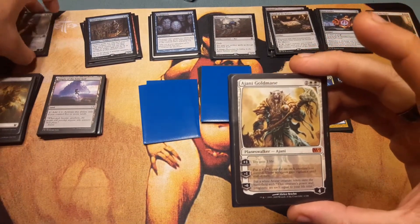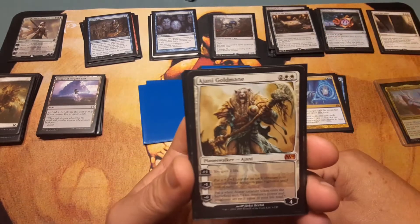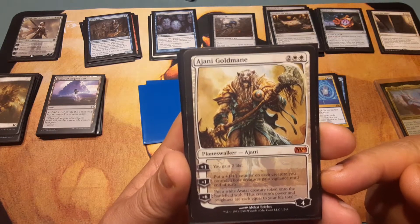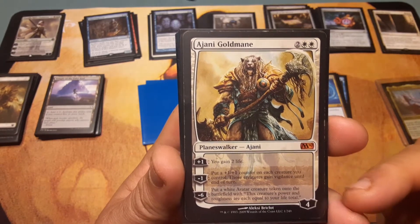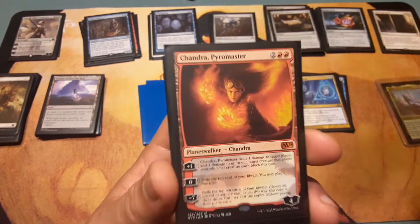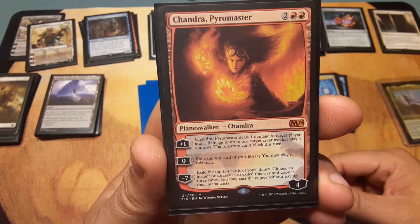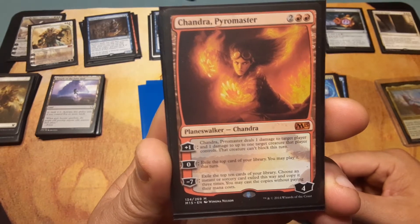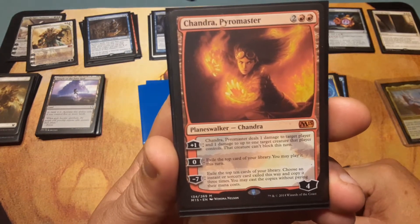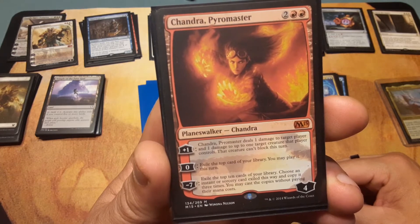I kind of put these planeswalkers in order from not so bad to bad at the bottom. Ajani: two and two white. Plus one: gain two life. Minus one: put a plus one/plus one counter on each creature you control, those creatures gain vigilance until end of turn. Minus six: put a white Avatar creature token onto the battlefield with power and toughness each equal to your life total. Chandra's Pyromaster: two and two red. Zero: exile the top card of your library, you may play it this turn — 'play' is better than 'cast.' Minus seven: exile top ten cards of your library, choose an instant or sorcery exiled this way and copy it three times, you may cast the copies without paying their mana cost.